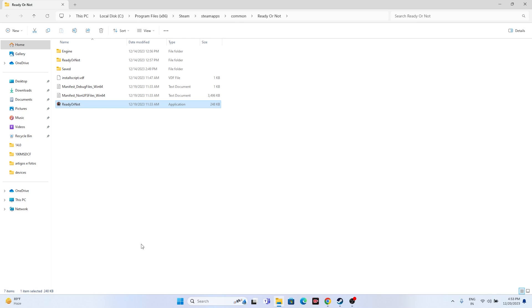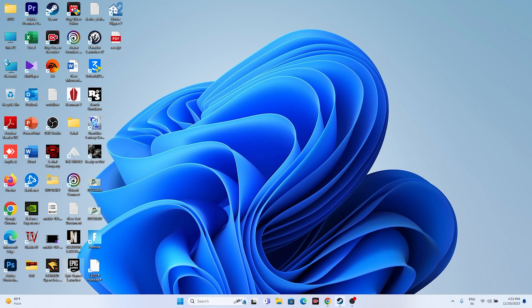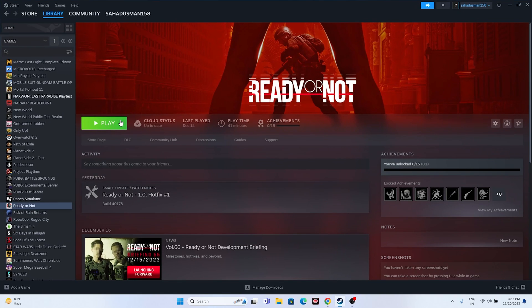Another trick that worked for many users is to launch the game and then press Alt+Tab on the keyboard. This has worked for games like Spider-Man: Miles Morales and Ranch Simulator, among others. So just launch the game and press Alt+Tab to see whether the issue is resolved.